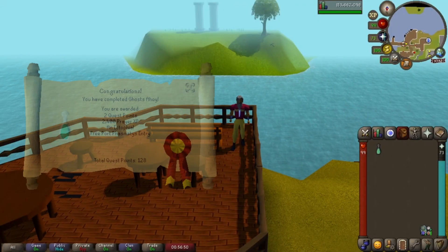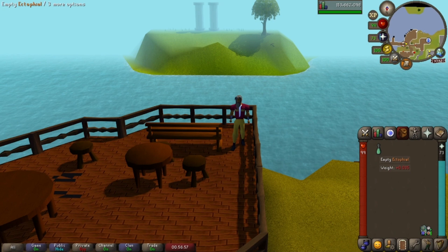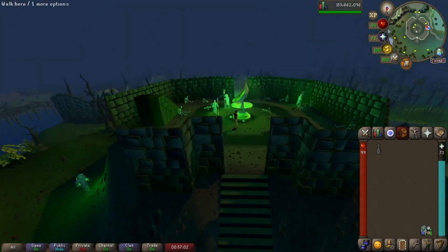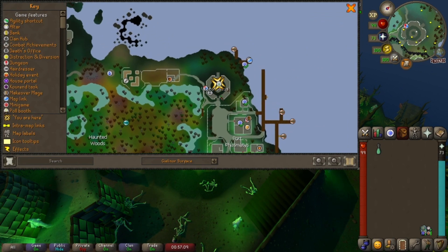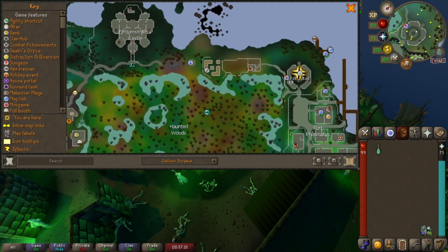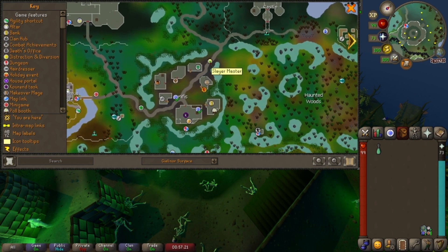The next goal I want to talk about is the Ghosts Ahoy quest, which will unlock one of the most iconic RuneScape quest rewards, the Ectophial. The Ectophial is a teleport item — when you click to empty it, you'll pour it on the ground and get sucked in, and it'll teleport you to the northeastern corner of Morytania. Looking at the world map, this gives us good access to a farming herb patch, a Fairy Ring if this is your closest teleport to one, and pretty close access to Canifis where you can find the Slayer Master, which we'll talk about soon.